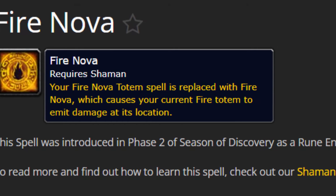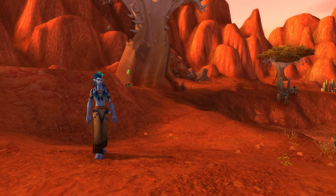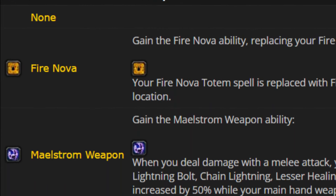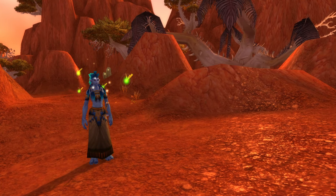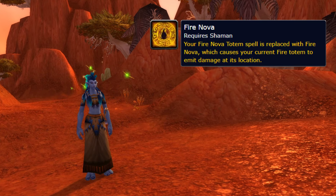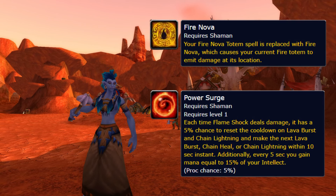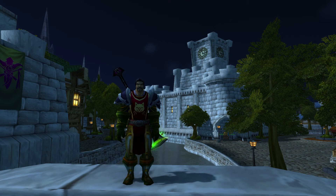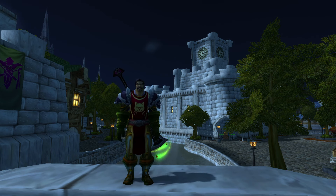Fire Nova replaces your Fire Nova Totem spell, causing your current Fire Totem to emit damage at its location. That alone sounds pretty underwhelming in the grand scheme of things, and then it shares a slot with what is probably one of the most powerful runes in the entire game — Maelstrom Weapon. So if you're an Enhancement Shaman or a tank, don't even think about anything else. If you're an Elemental or Resto Shaman, there is potential to use the Fire Nova rune for some good AoE damage, however it can be pretty clunky to use, and the caster alternative on this slot is Power Surge — which not only gives some mana back but has a chance to reset the cooldown and make your next cast instant on major abilities such as Lava Burst or Chain Heal. But those are just my thoughts on which runes could do with a full rework or some mini rework to make them more competitive or at least have some sort of usefulness throughout certain areas of play.